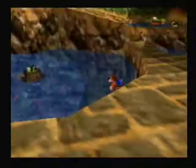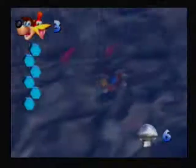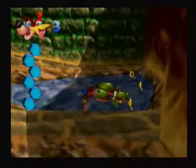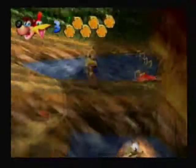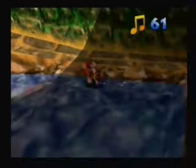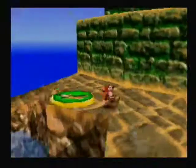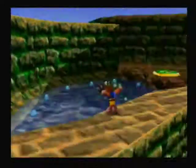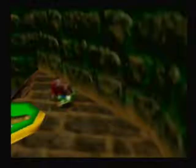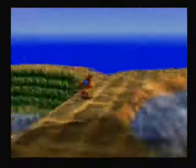I thought there was a Jiggy down there, but that's a Mambo token. There's no Mambo Hut in this world. I think there are about 5 Mambo Huts in the game across 9 worlds — they transform you. Pretty neat.